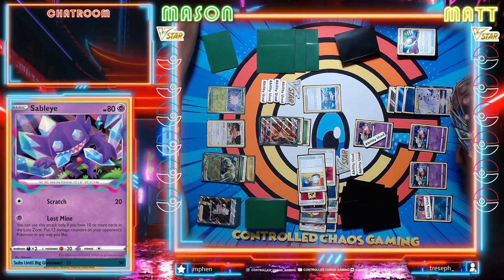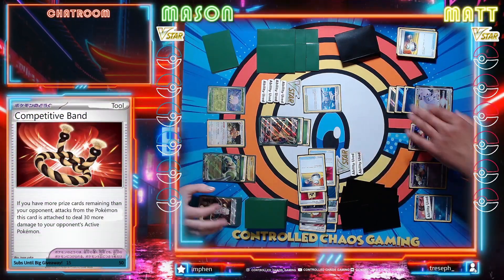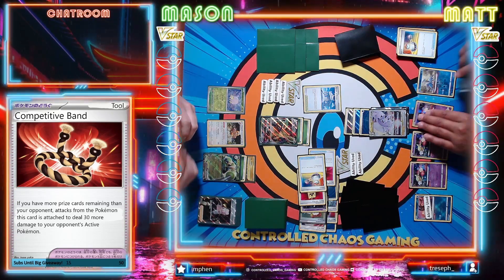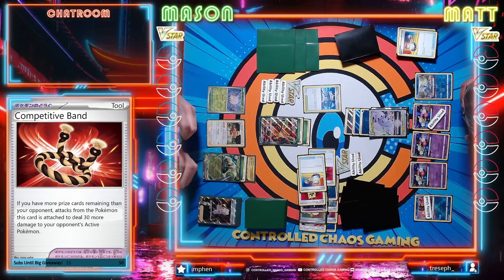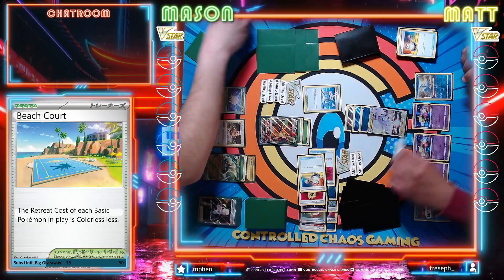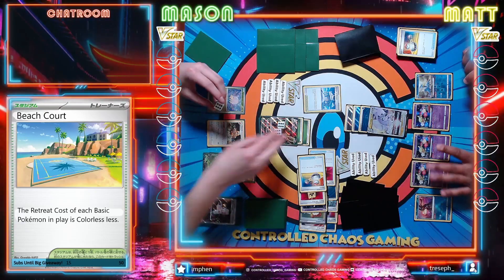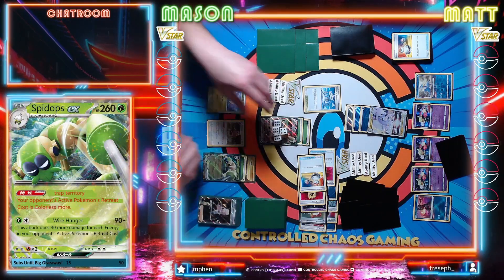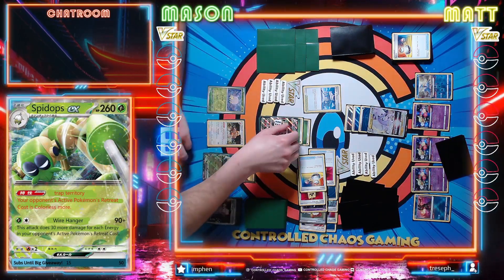Feel great here but we are going to go ahead and play this switch to get into our Goodra. I'm also going to bench Cramorant. And then we are going to Rolling Iron for 200. That is pretty good because unfortunately we won't be able to one-shot you. I was a little surprised to see you promote the Leafeon there but it ended up working out in my favor - maybe that wasn't the right choice.